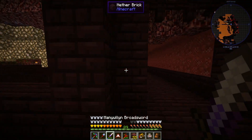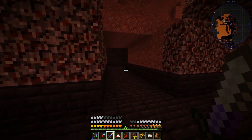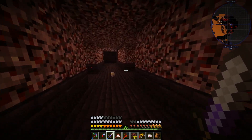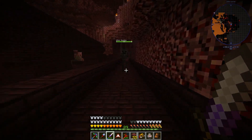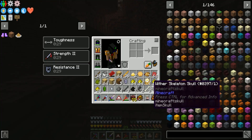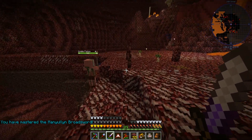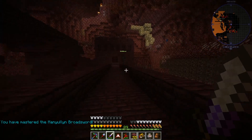I'm pretty much one-shotting most things, which is really nice coming in here. This took me a long time to find - I really wish it didn't. It seems like we have a very large fortress. A wither skull drops - what luck! Two skulls! Can we go three for three?